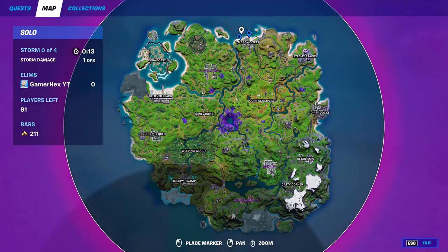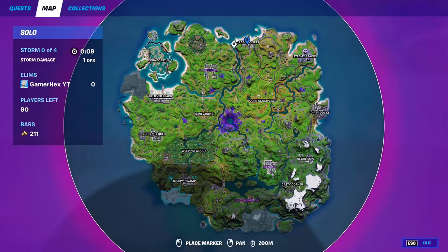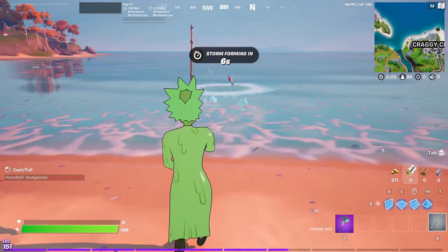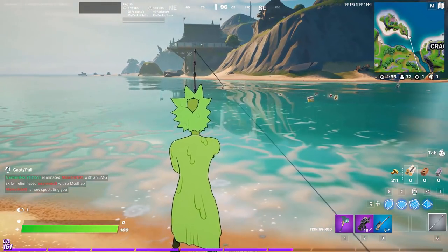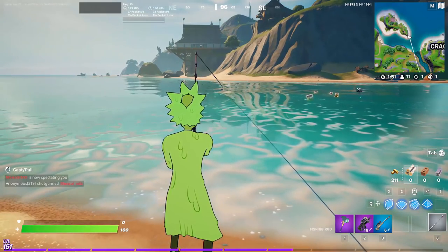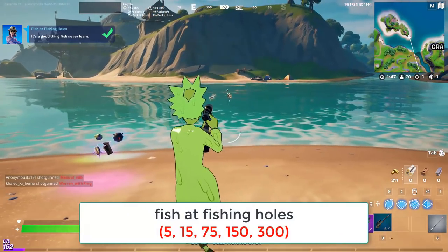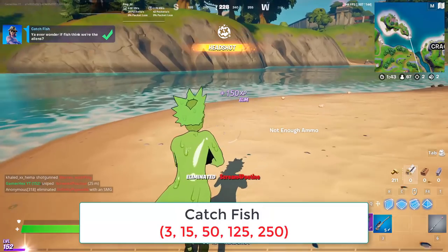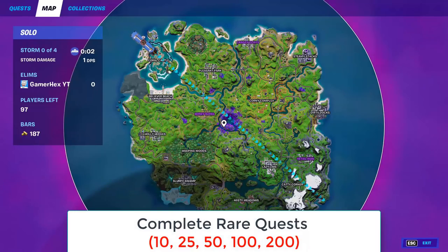For the fish catching quest, the best spot is around Craggy Cliffs because it has a lot of fishing holes and not many players land there. Watch out for bots though — they'll try to kill you while you fish.